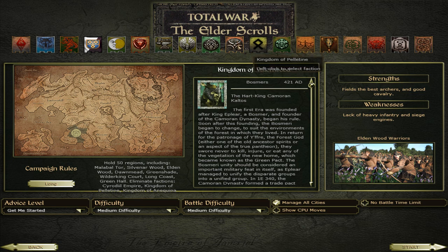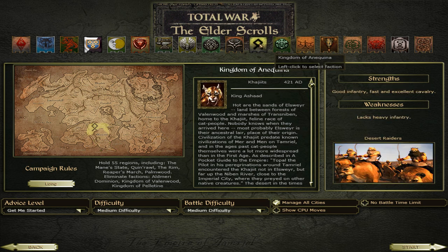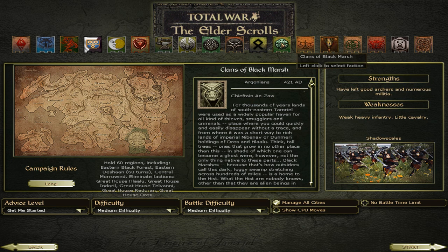Then we have the Khajiit factions. They are like humanoid tigers or cats — tigers, panthers, etc. — but they walk on two legs. We have the Kingdom of Pelletine — they are Khajiit, and the leader is Naird Herta. Then we have another such faction, the Kingdom of Anequina, led by King Ashad. And then we have the Clans of Blackmarsh, whose faction consists of Argonians. Their leader is Chieftain Anzaw — so they are like reptiles on two legs.